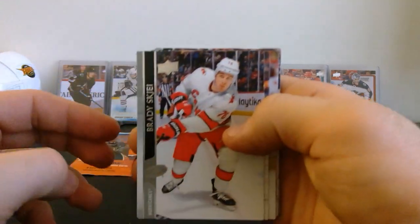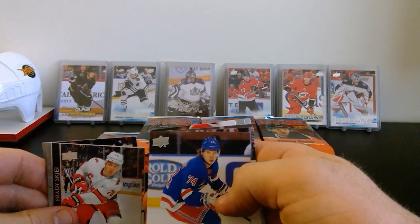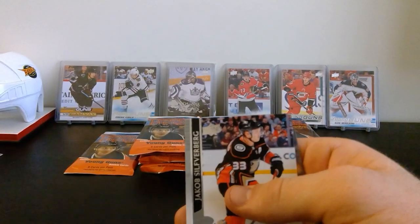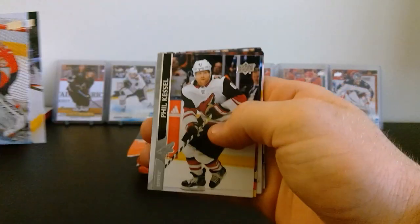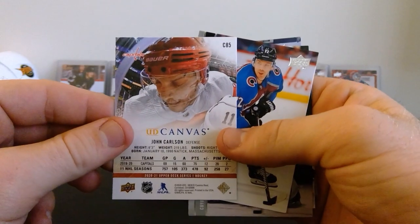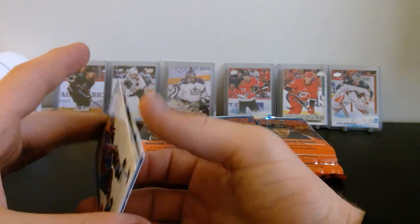Next pack - we've got Brady Tkachuk, Oscar Klefbom, Rickard Rakell, Shea Weber, and a Young Guns - Vitaly Krastov for the Rangers! Wrong Ranger but yep, that's our second Young Guns. We've got Jacob Silfverberg, Matt Duchene, a Winter Classic card, and Aaron Ekblad. Next pack - we've got Sergei Bobrovsky, JT Compher, Phil Kessel, and our first canvas card of John Carlson. We got his portrait and now his canvas card - I do like the designs this year, they look clean.